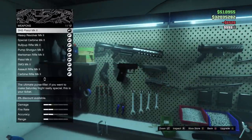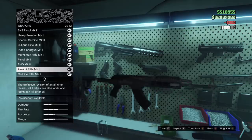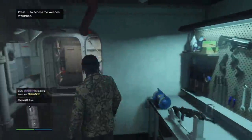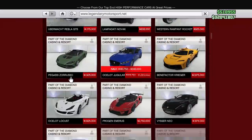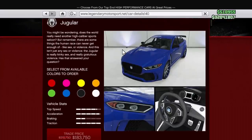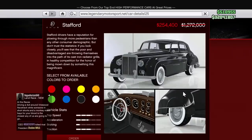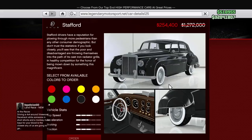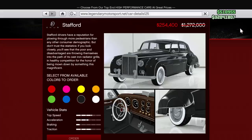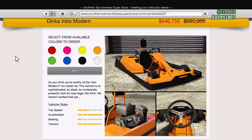Next, the Prime Gaming sales. Prime Gaming is a service through Amazon — I'll leave a link in the description for a 30-day free trial you can cancel before being charged. With it you get exclusive sales plus extra GTA money over 30 days. This week: the Jugular is 80% off, the Stafford is 80% off, and the Dinka Vito Cup Modern is 35% off. At 80% off, you're pretty much getting those vehicles for free by end of the month.